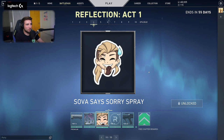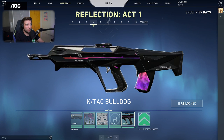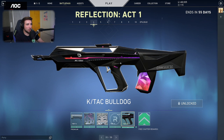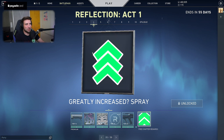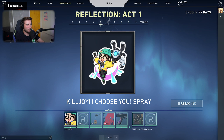Solary Spray from Sova. Radiantite. Bulldog — I think this has to be the nicest Bulldog skin, apart from Glitch Pop. This has to be the nicest one; I really like it. We're going to check it in the game as well. Greedily Increased Spray — the three arrows up. Killjoy — a Pokémon, kind of. 'I Choose You' spray, so it's like a play on Pokémon.